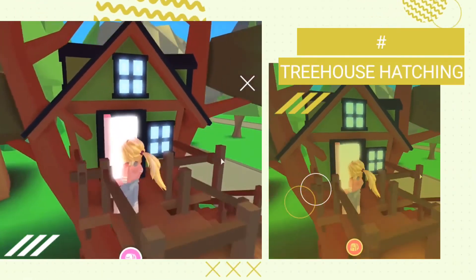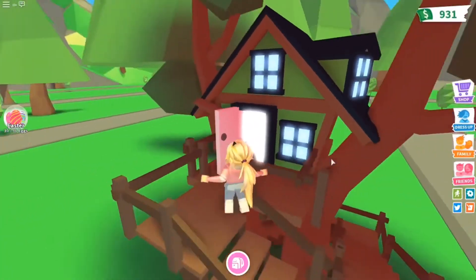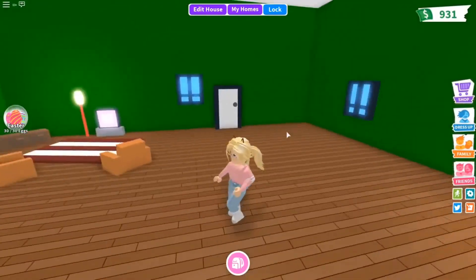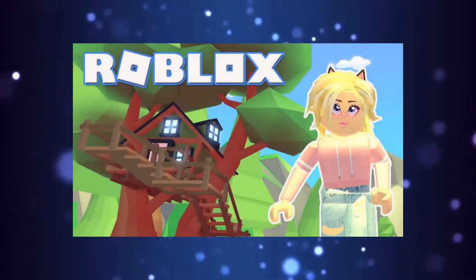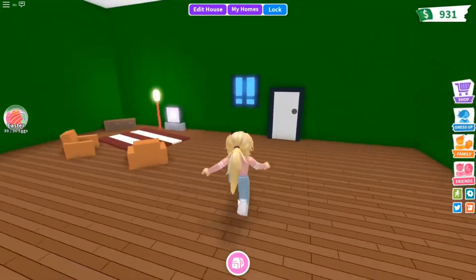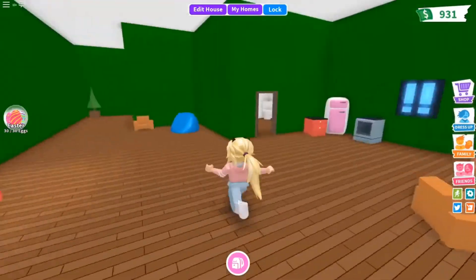Treehouse Hatching. For this hack, reset yourself and then go to the treehouse by the playground. Take your cracked egg with you. Here you will need to say the name of your desired pet right before it hatches. For better results, use the Instant Hatching feature.